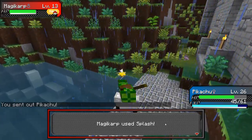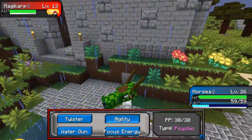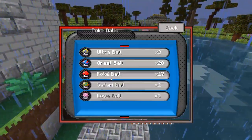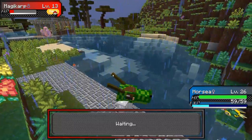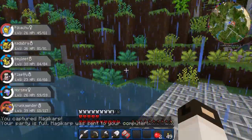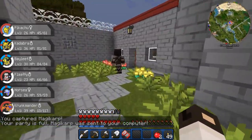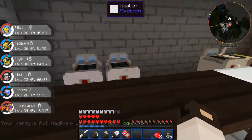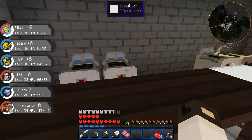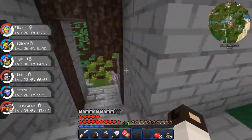There's a shiny Magikarp! Thunder Wave — okay. I'm just going to throw a Poké Ball at her and hopefully we'll catch it. Nice — we got a shiny Magikarp! Sweet. I figured that if we were going to get any shiny it would be a Magikarp, since they have the highest spawn rate of probably every Pokémon ever.